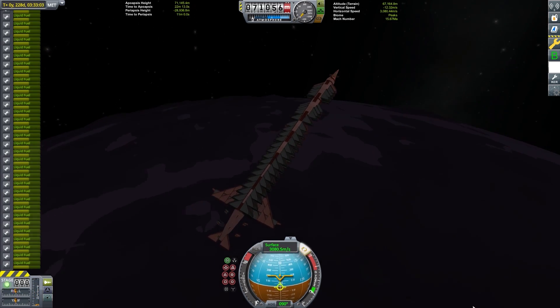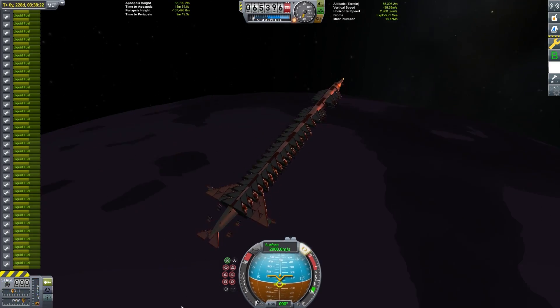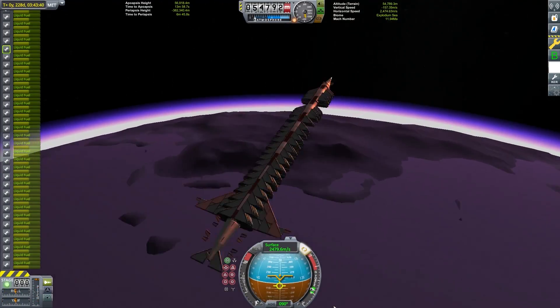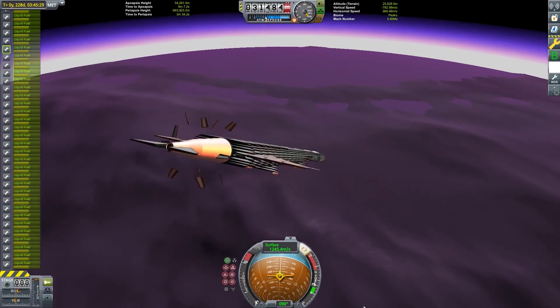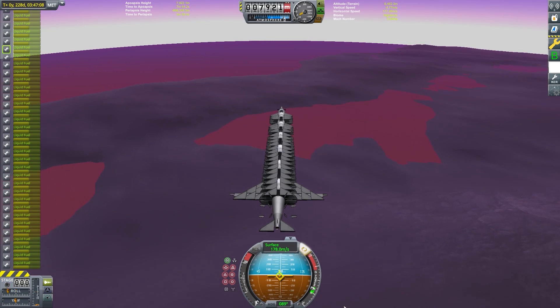It would in theory be possible to aerobrake anywhere on EVE and then fly to where I want to go, but that would both take a really long time and risk the strike of the Kraken, which is always a problem with stock props and a huge part count. I'm going to land on the western shore of the crater lake. This is advantageous for a couple of reasons that'll come into play during the ascent, and it's also close enough to sea level that I feel comfortable claiming it as such.